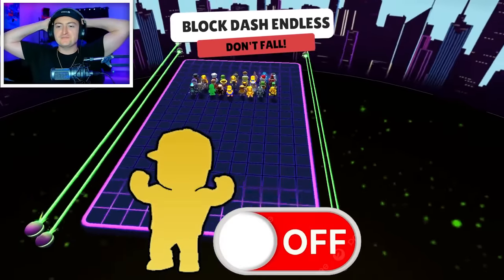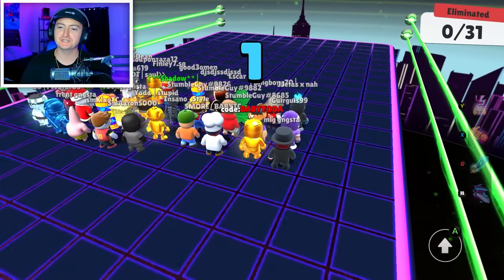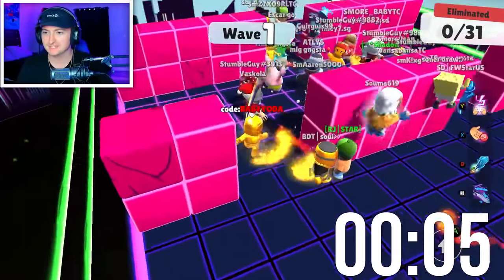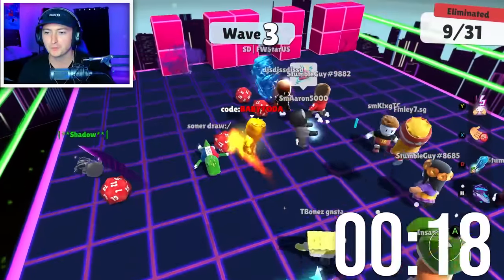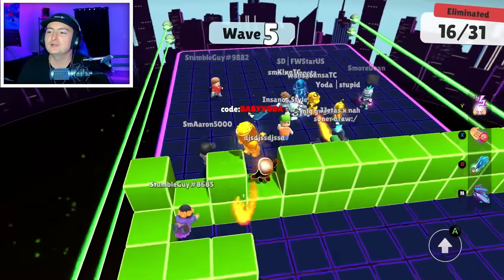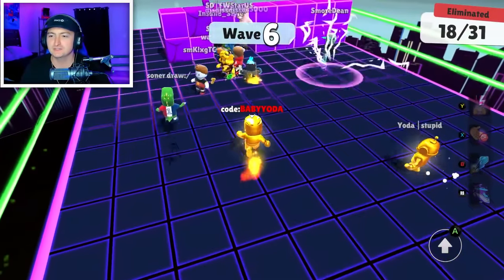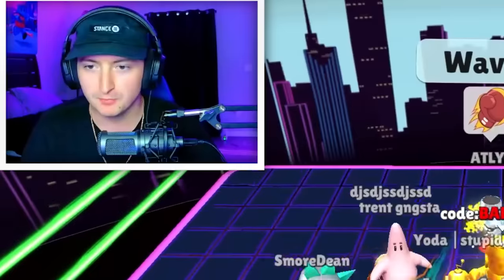And here we have the final game — no Taunt, no shield, no invisibility. We got Endless Block Dash, and for this final game it's for 5,000 gems. And if Trent manages to win, he gets another 5,000 — making it 10,000. We are five waves down and 16 people are already dead. It's so much nicer. Taunt breaks StumbleGuys — dare I say ruins StumbleGuys sometimes.